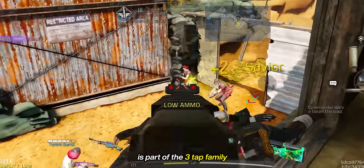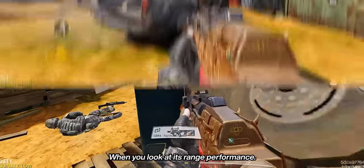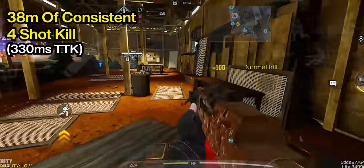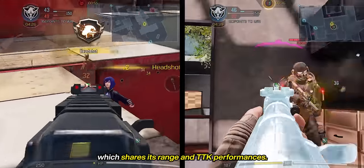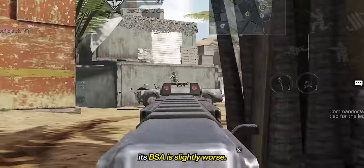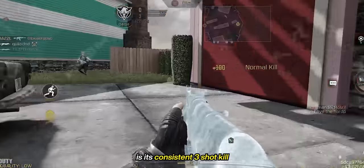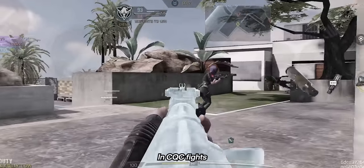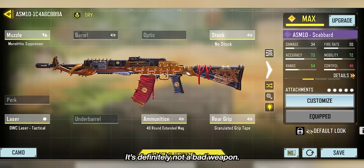The ASM-10 is part of the 3-tap family and it's a great alternative to the Kilo when you look at its range performance. It has 19 meters of consistent 3-shot kill and 38 meters of consistent 4-shot kill, compared to the AK-47 which shares its range and time-to-kill performances. Its mobility is slower and its BSA is slightly worse, but what makes it a viable option is its consistent 3-shot kill. Even if the AK-47 can 3-shot kill in its first range, in CQC fights you may not hit the right body part, giving you a slower time to kill. So give it a try — it's definitely not a bad weapon.